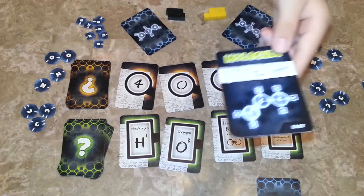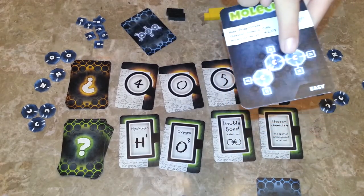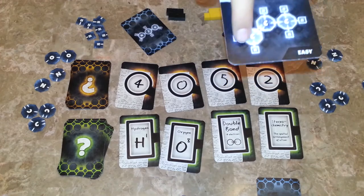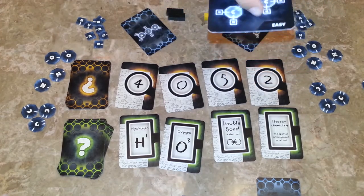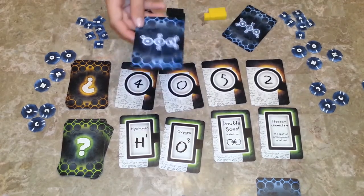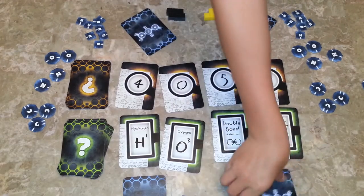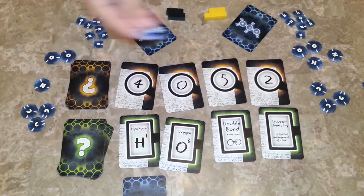Each molecule has three octagon tiles — these are all carbon. And then there's anywhere from three to eight hydrogen, and sometimes oxygen or nitrogen.